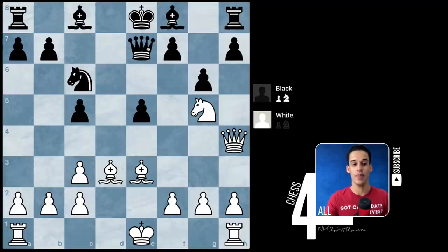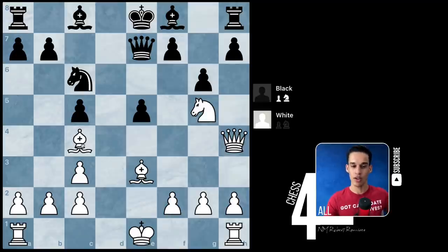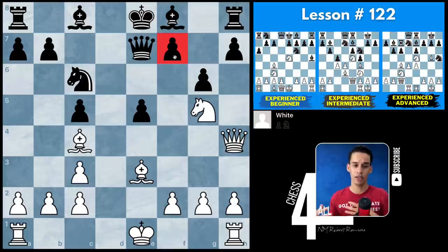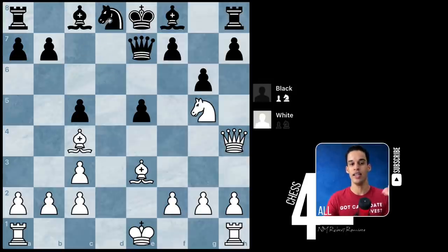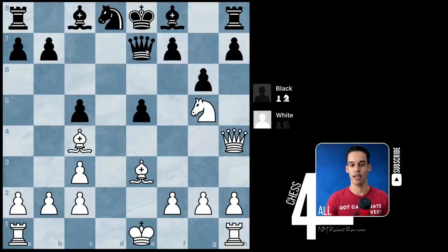After queen h4 we got queen e7, and then white played another straightforward move you might have missed — bishop c4. This is a better diagonal than the previous one, and it makes sense because the knight is already pressuring f7. On lesson 122 we talked about this pattern of hitting f7 — we learned it from the Scholar's Mate as beginners, then took it to the next level with games by Bobby Fischer and Alekhine. Here they're keeping it simple, going straight to the point. Black played knight d8 to solve the problem, but their pieces continue to get more and more passive — most of them stuck on the eighth rank.